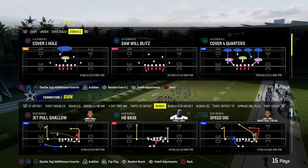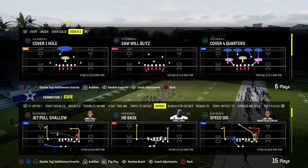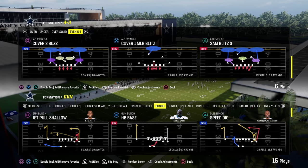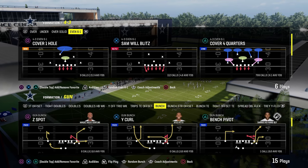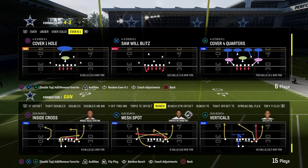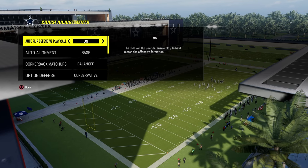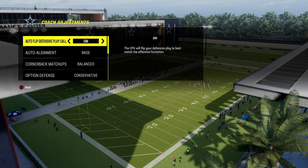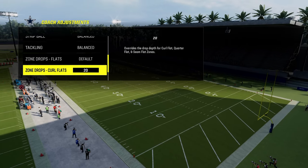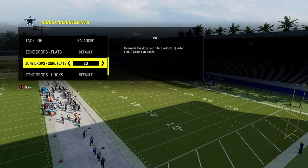If you want to get my entire defensive e-book, I just dropped a massive update to the e-book out of the 4-3, even 6-1. We're in the Kansas City Chiefs playbook today, and we're going to call this blitz from really any play — it's more of a concept. The cool part is you can call this with autoflip off or on. Most blitzes in Madden 24 need autoflip off, but here we'll have autoflip on, auto alignment to base, option defense on conservative, flats on default, curl flats on 20 or 25, and zone coverage with match on because I have zone drop set.